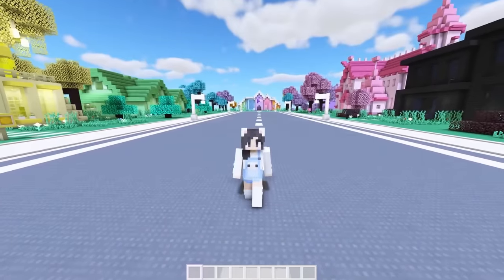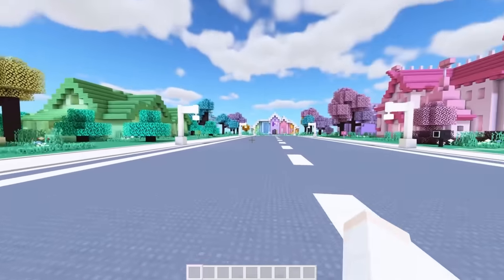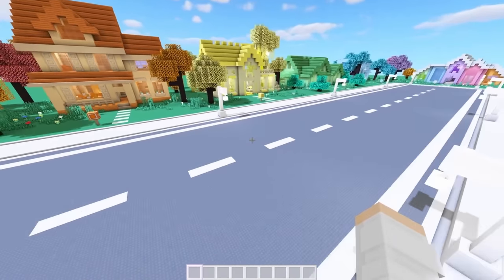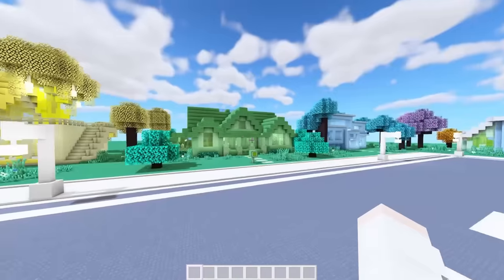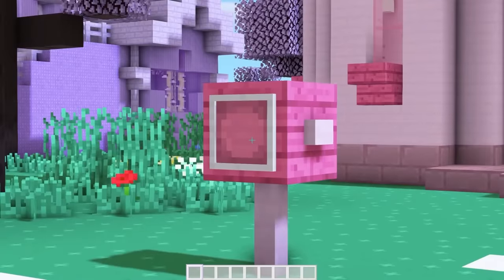Welcome to Rainbow Road — the street with every house I've built in this color series. It's kind of crazy to see them all lined up like this. I didn't realize I built this much. As you can see, we have this lovely long road with sidewalks and street lamps. I also planted a bunch of trees to match each house and added mailboxes.